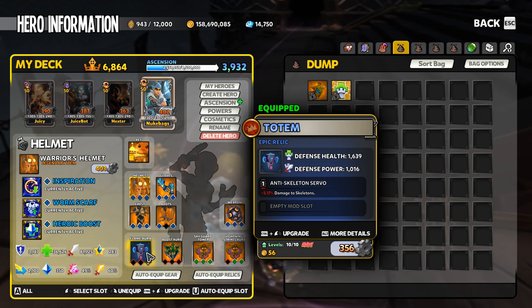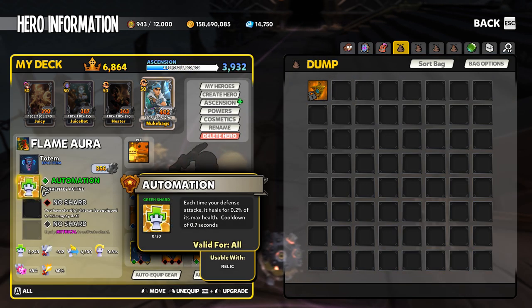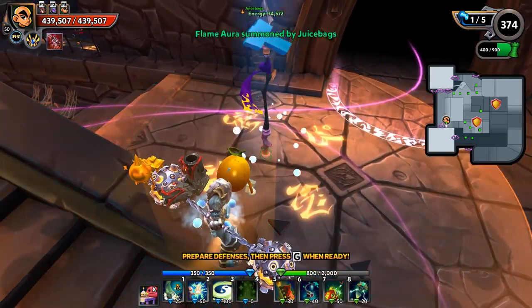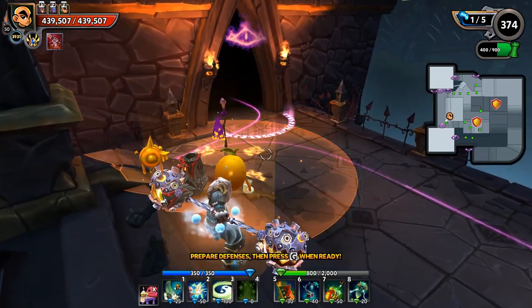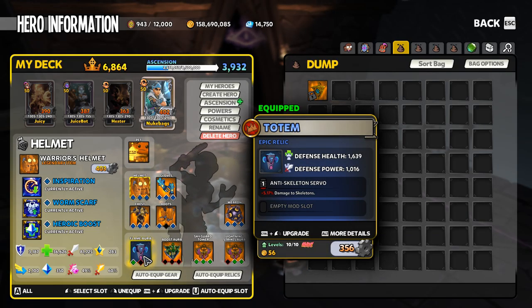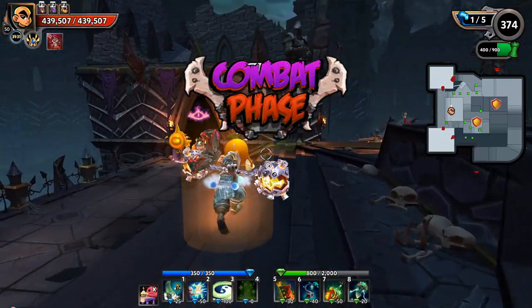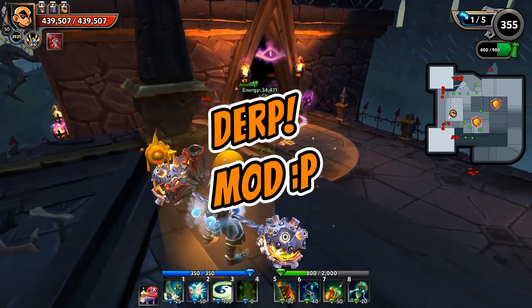I've got this totem here, and I'm going to go ahead and throw an unupgraded, 0 of 20 automation onto this totem, and then throw a flame aura right here just so we can watch and see exactly what happens with the cyborgs that come rolling into that lane. Let's go ahead and fire it up.